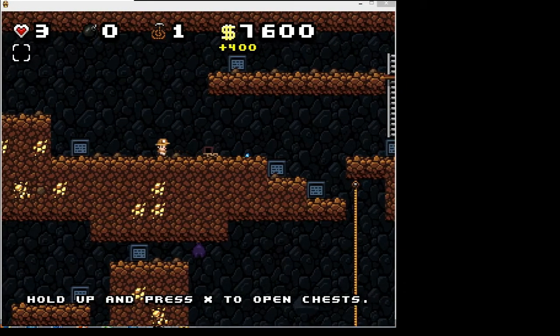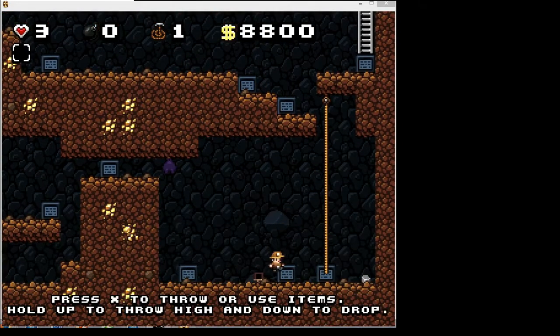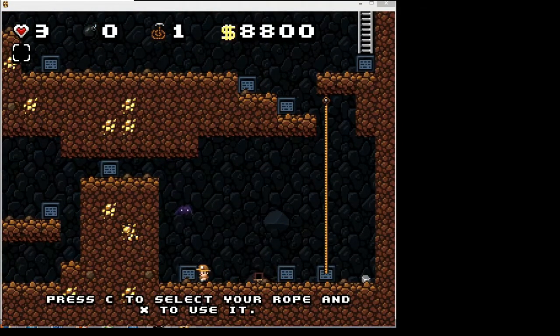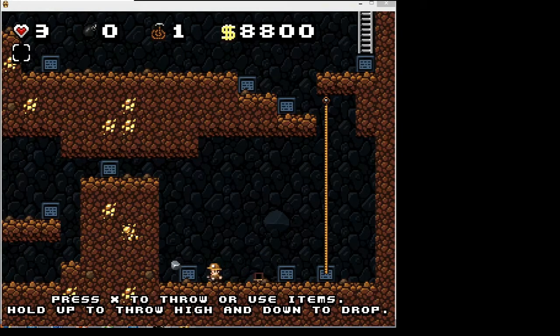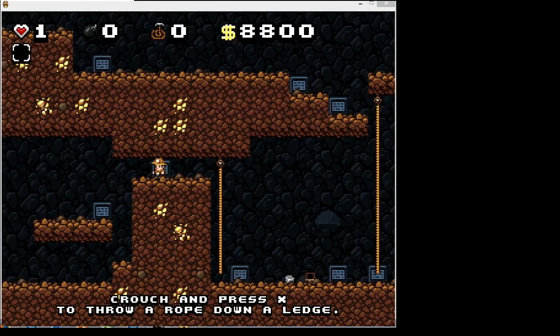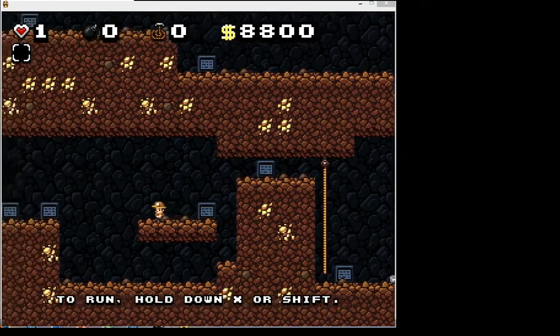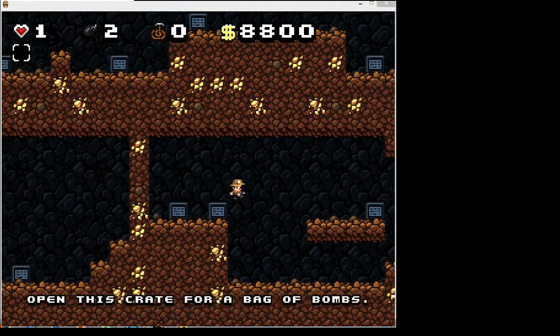Crates are opened by pressing up and X at the same time. Crates usually contain gems; however, rarely they can contain a bomb that will hurt you if you're not careful. Bombs are a one-hit kill in this game. You may notice at the top there are four heart pieces. You've got to be careful with rocks, because if you throw them against a wall and they come back at you, they will hit you for two damage — which, considering you start with four, is very deadly. I would describe this game as hyper-lethal.